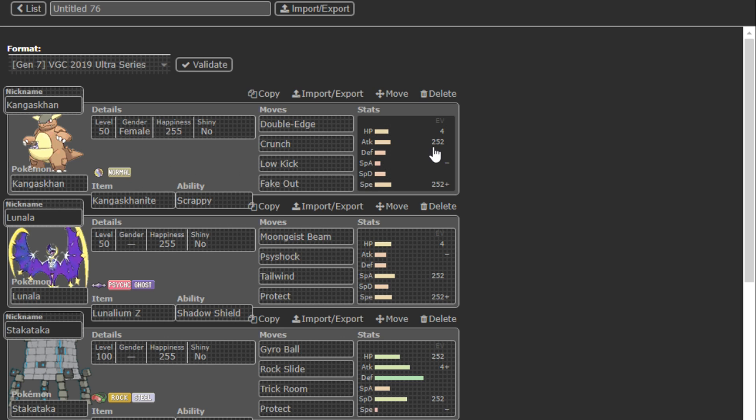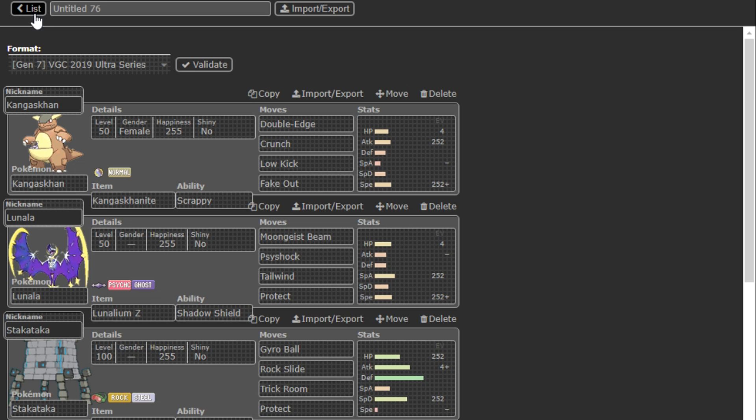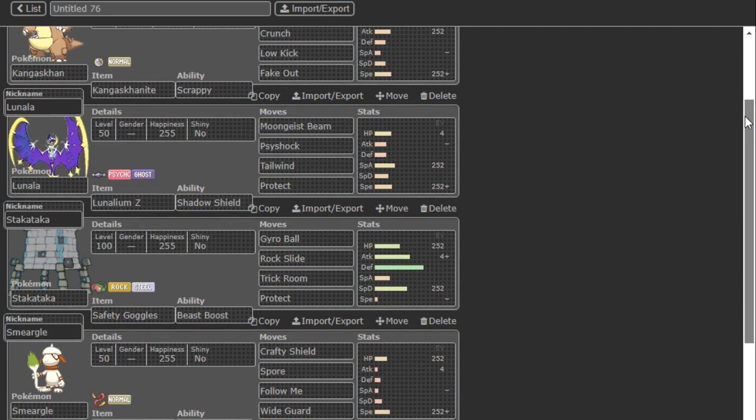Low Kick has knocked out every Stakataka, and I'm surprised — I know it's four times effective, but Mega Kangaskhan has 125 Attack, Rental Bomb was nerfed, and Stakataka has like 211 Defense, which is just crazy. So we're going to be using support Mega Kangaskhan, and Z-Lunala with Tailwind.